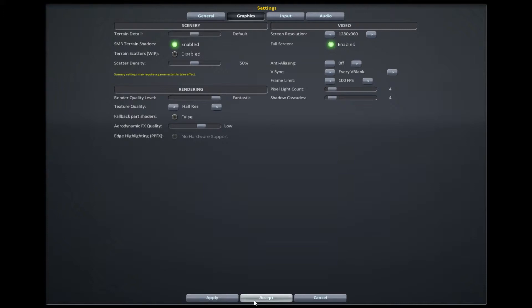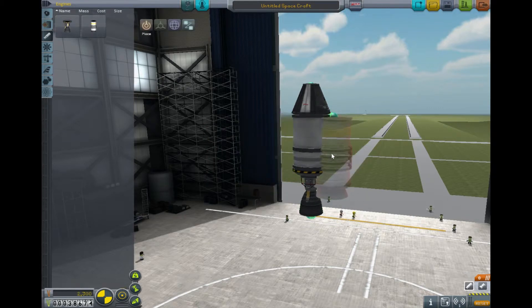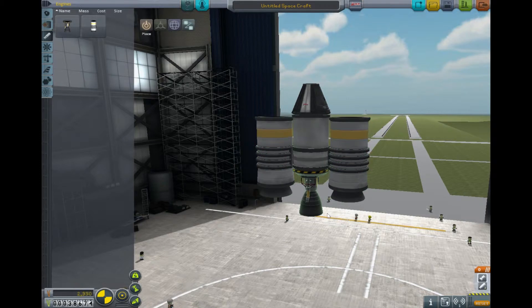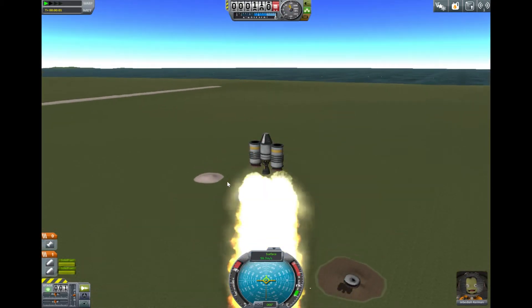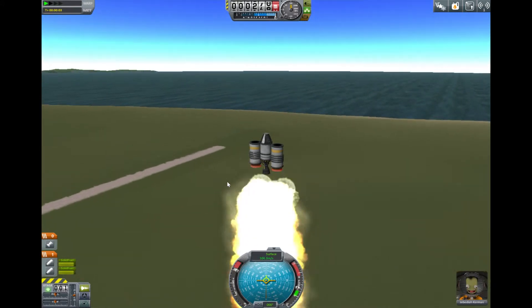The next resolution we'll try is 1280x960, keeping everything else the same but with texture quality at half res. In the hangar we're getting maybe 20 frames a second — not great, but it looks nicer. Flying is about 15 frames a second, a little less than at 1024. Still not terrible.